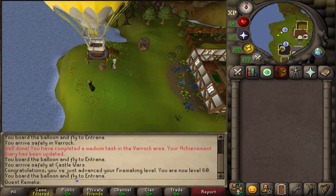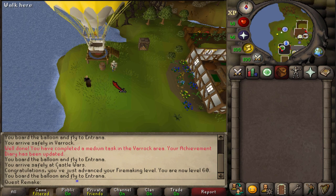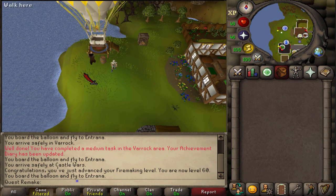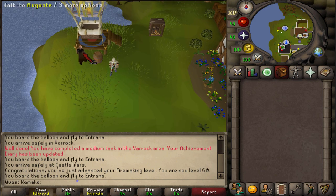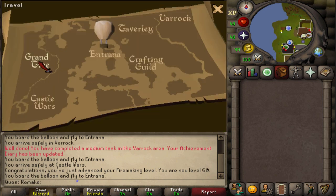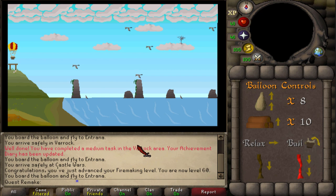For the final location — required for the Monkey Madness 2 quest — let's go to the Grand Tree. This will require level 60 Firemaking and three magic logs in your log storage. Let's right click and fly with August and select the Grand Tree. For the first screen, we will need to relax seven times. Then pull a brown rope once and relax 12 times.